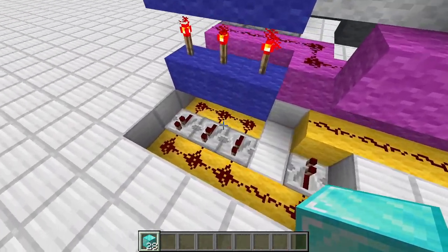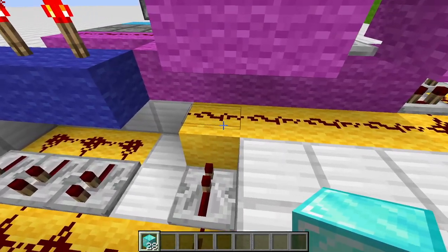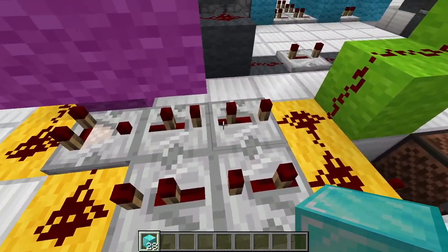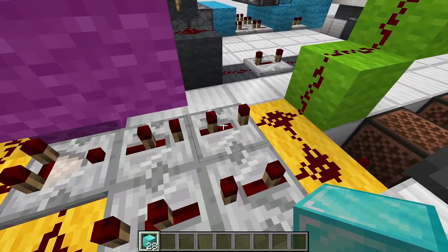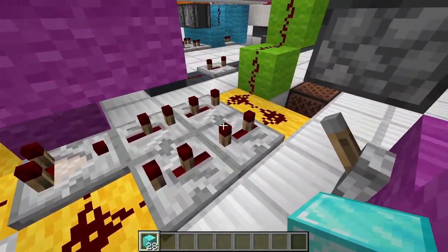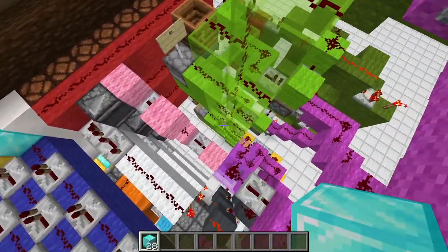Next up we have the yellow circuit. We combine all those outputs into one single line and then go to this clock. This clock is set to 10 ticks — it takes 10 ticks to go one round. And that's how fast our horses are basically racing.